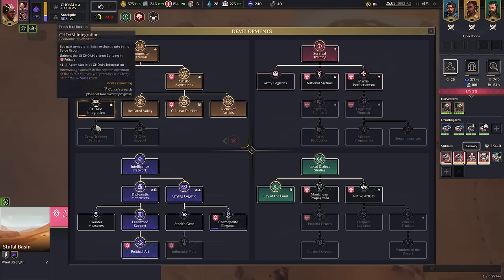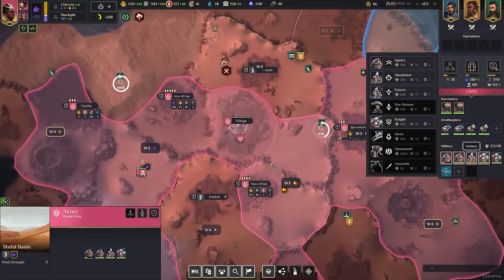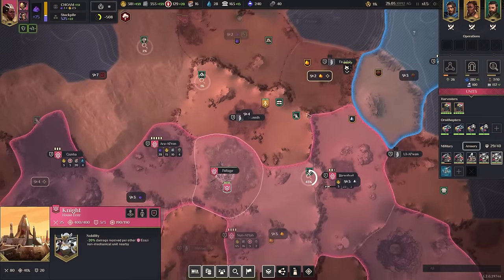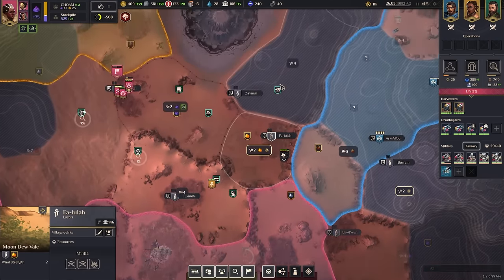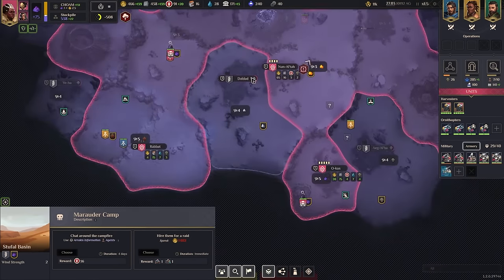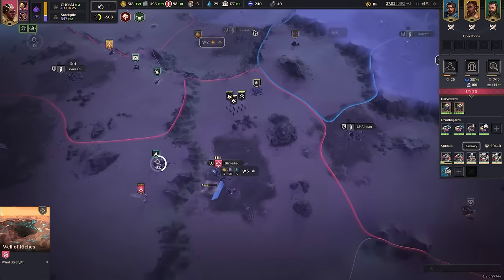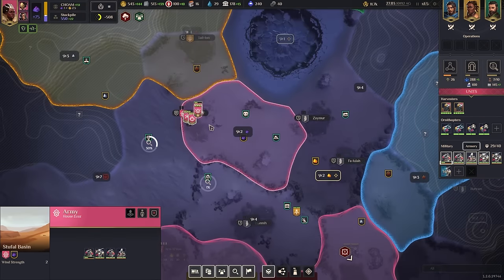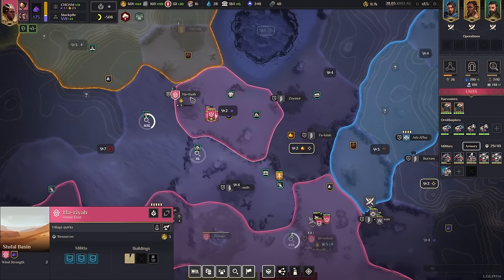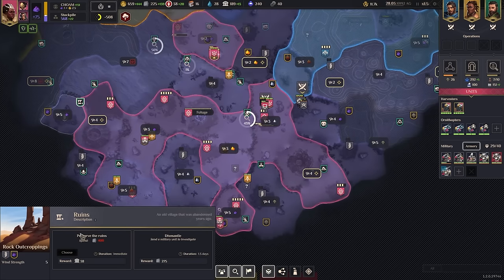We need to get some better units - we're starting to get a little bit aggro. So let's get Chome integration and then go into military - we can't mess around any longer. Now that we're bordering people it's going to be pretty scary. Take free military tech, hopefully it's something useful. Let's take that influence there. Then we can move over and grab this - and that's going to be our frontier basically, where we're looking to do battle. Let's get this knight over here to help. Masterpieces will give us Lansrad standing.